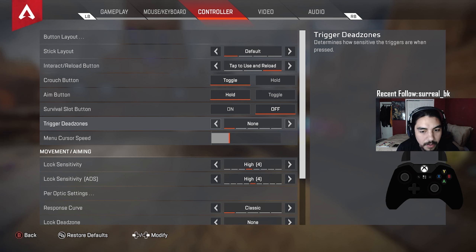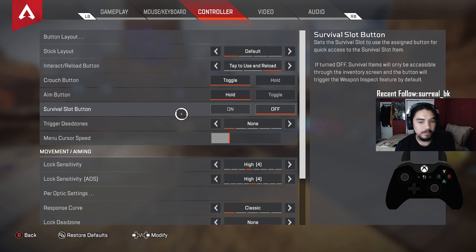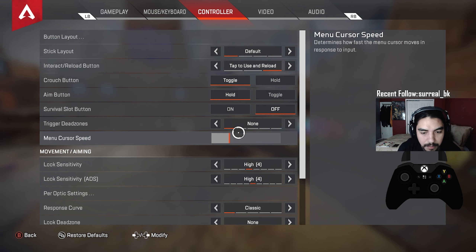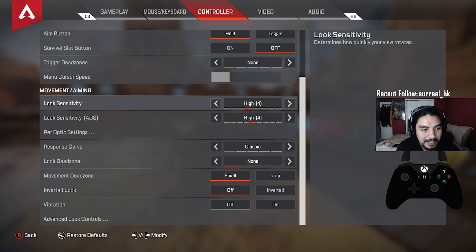If you're having trouble with misfiring or letting enemies know your position, set trigger dead zones to default. I keep mine on none. Menu cursor speed I have at 8 — that's the sweet spot for me. A lot of people play at a much higher setting, but 8 works best for me.